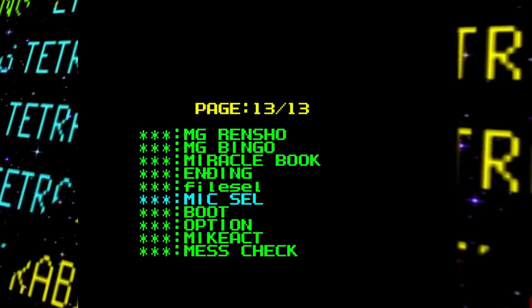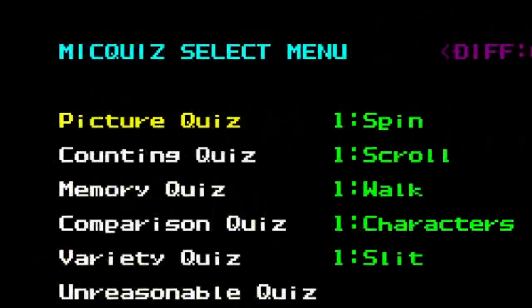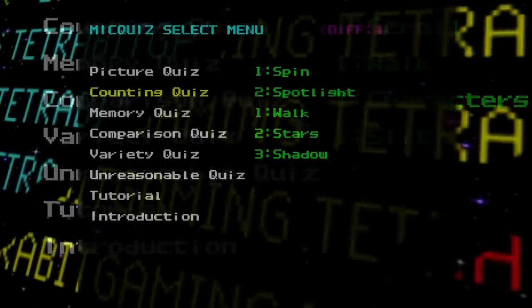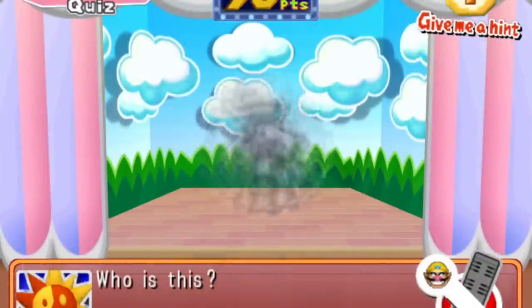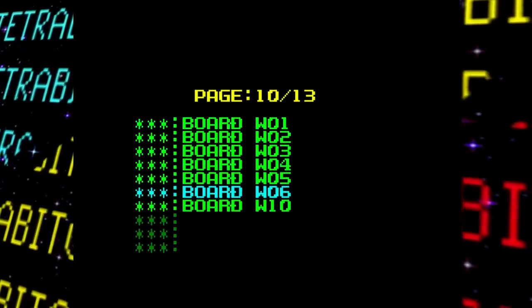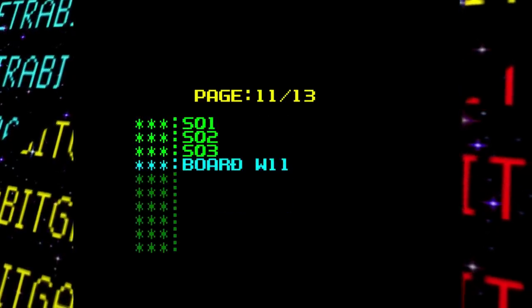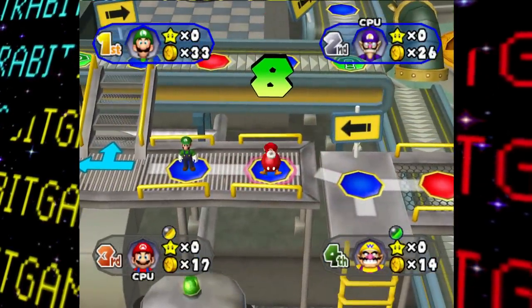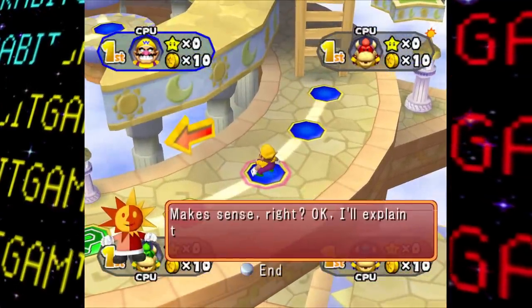This debug menu also has a mic cell or mic selection option, which leads to yet another debug submenu — basically a debug menu for the microphone quiz games. Here you can select which type of game you want to play, its sub options, as well as difficulty, so you can max it out and try some really tough challenges. One interesting thing about this debug menu is that it lists boards 1 through 6, and then 10 and 11, implying that maybe there were up to 3 boards cut from the game. Board 10 is just the party mode tutorial, so it might have been something less significant like that.